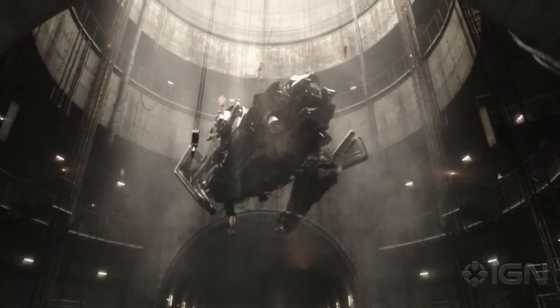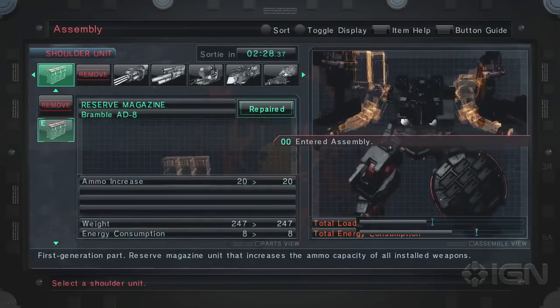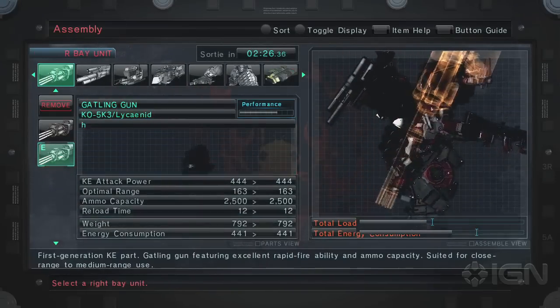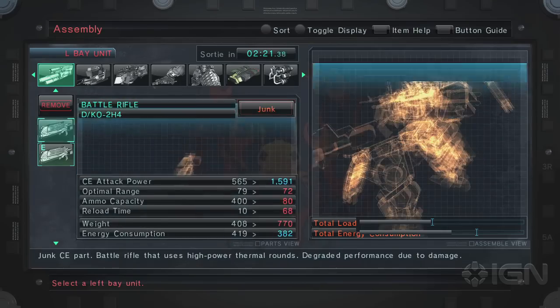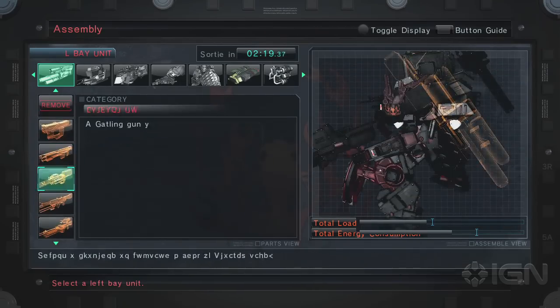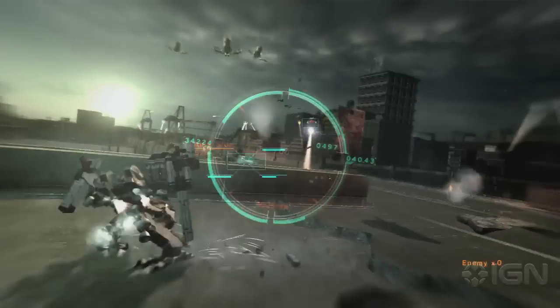You start out as a pilot and you use these Armored Cores — in the world of Armored Core we call them ACs. You start off by being able to customize, really making it your own, choosing everything that you like with a selection of chemical, kinetic, or thermal type of energies.